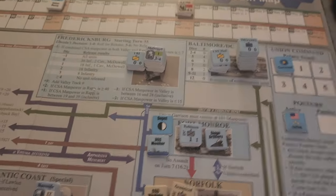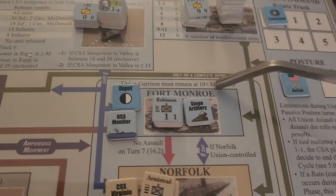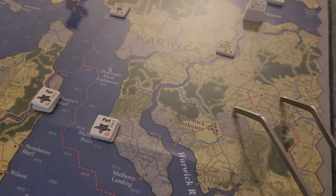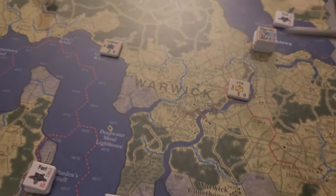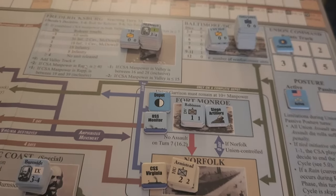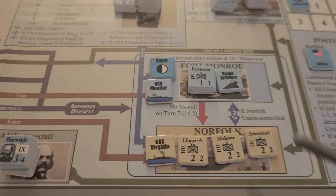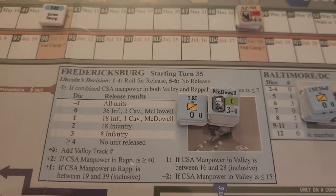A big part of this game is the off-map boxes. In Fortress Monroe we have three brigades from the Department of Virginia, and you need to keep 10-plus manpower in Fort Monroe at all times, so we can only really send one brigade out onto the map. We still have Colston's Brigade and Rains's Brigade in Williamsburg to defend the Warwick River line, so it'll be a while before the Union can take Yorktown. Huger's division is down in Norfolk, so that's plenty to defend against them there.